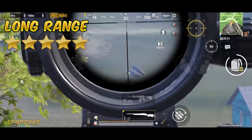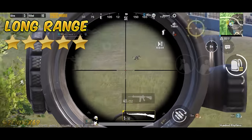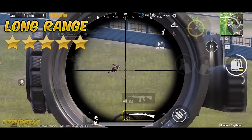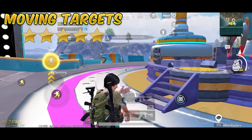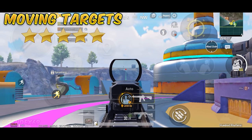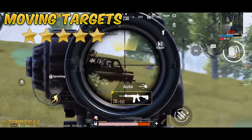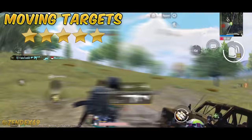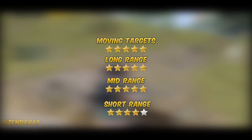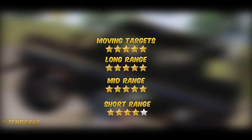In long range fights, it gets another 5-star rating, because the AWM is a god-tier sniper rifle that destroys any other weapon at that range — it is the most powerful sniper rifle and one of the most powerful weapons in this game. For moving targets like running enemies and moving vehicles, this combo gets another 5-star rating, because the M4 takes down moving targets like a beast and is accurate, stable, and easy to control. Overall, it's the most versatile and well-balanced weapon combo across all ranges.